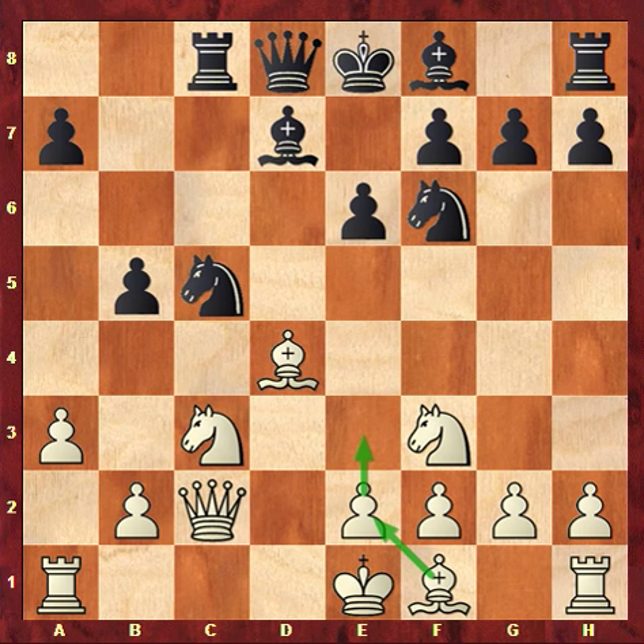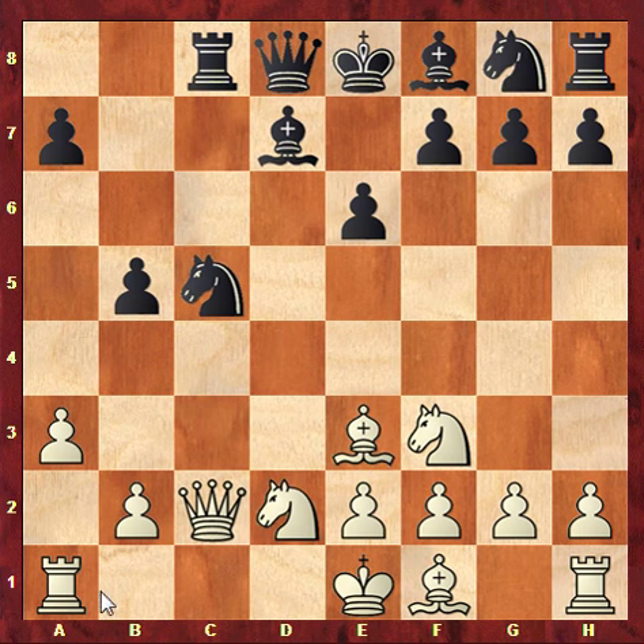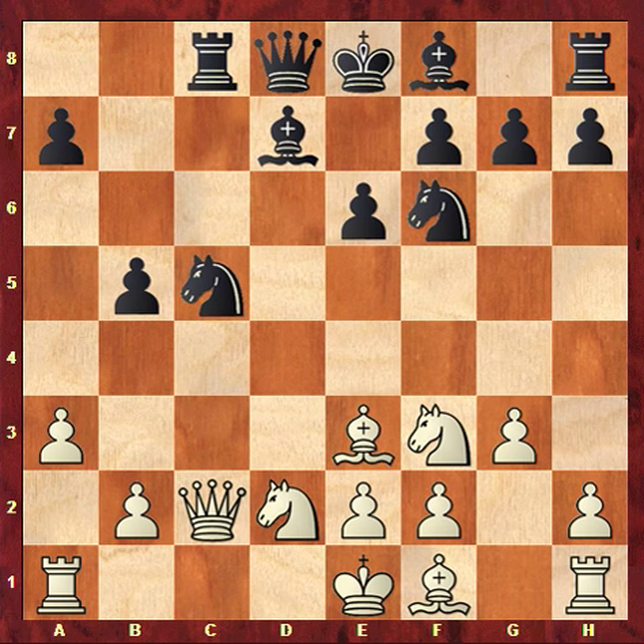Andanov played knight bd2, which is already awkward for him. Knight f6, just developing another piece. Then g3 — Andanov shows he wants to develop his bishop via g2 or maybe h3.